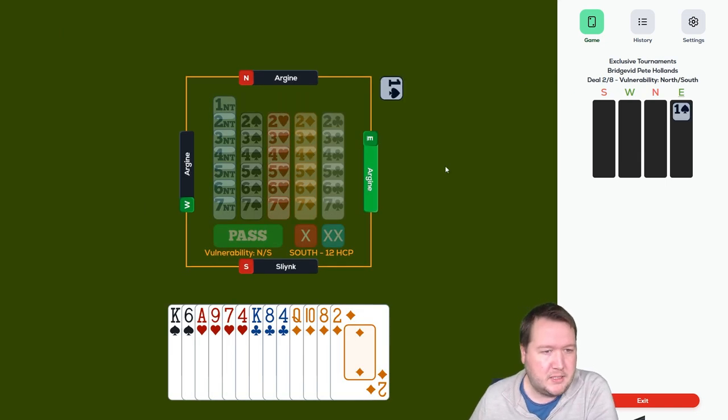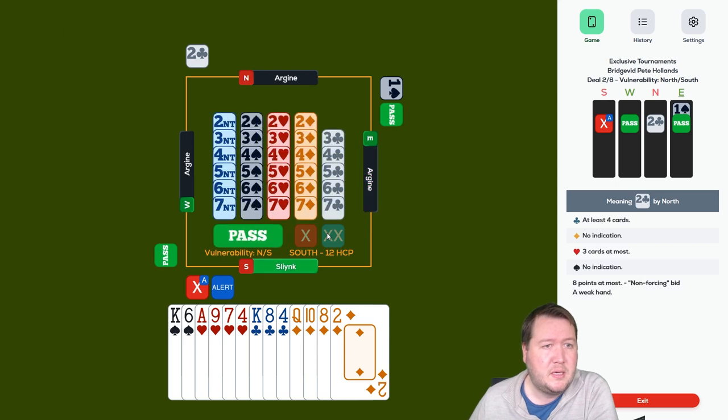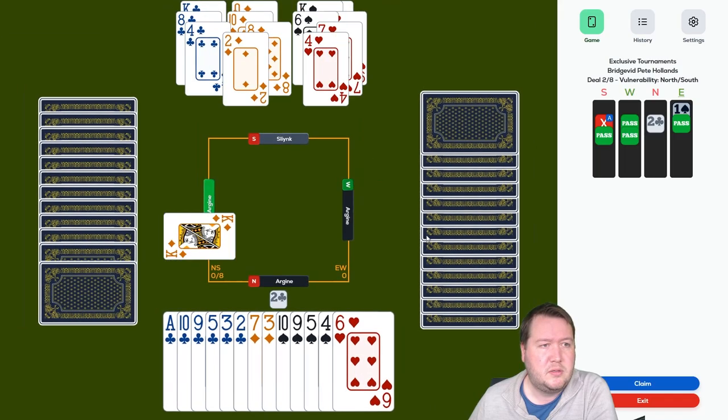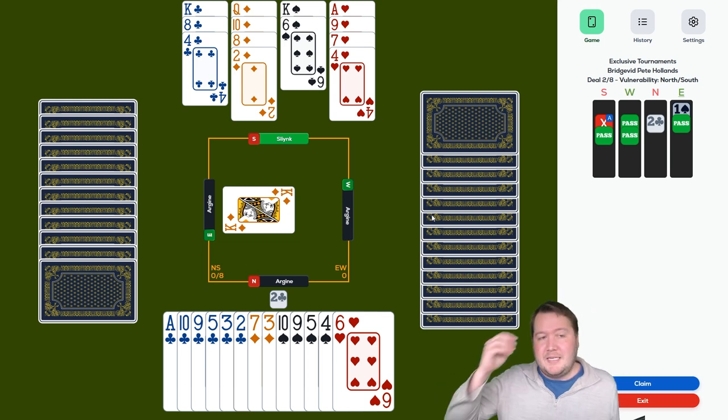Flat board to kick things off. Flat 12-count, a proper takeout double this time — two clubs, nowhere to go. Partner's got six clubs to the ace and I've only got 12, so that's 16. The opponents have 24 points and they left us in a nine-card fit at the two level. That is so peculiar.